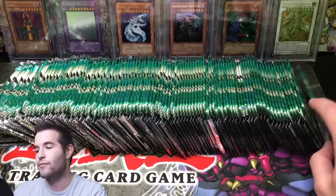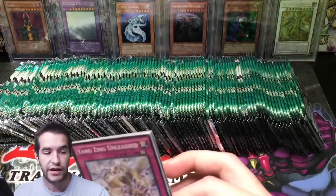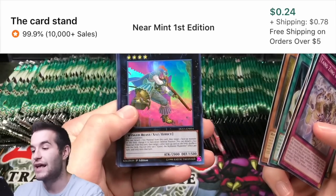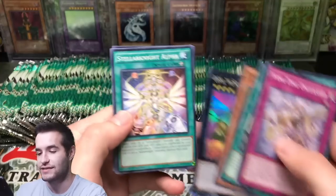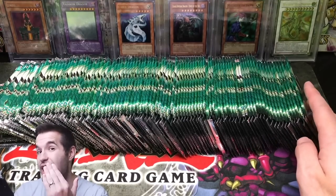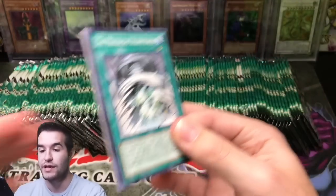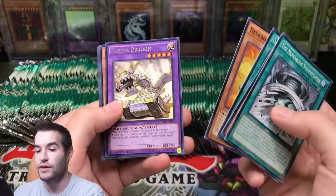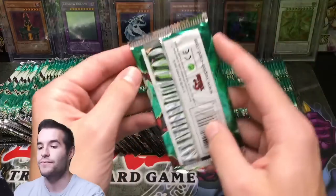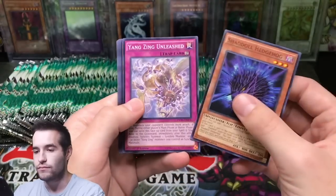Alright, Duelist Alliance — let's get into 100 packs. By the way, I mentioned in the mail video — make sure you check it out because we got crazy stuff. I got hit in the face playing basketball and busted my lip. Castle of the Skyblaster Musketeer — this has an ultimate rare printing in Astral Pack 7. My lip is destroyed, so if I look a little rough or my voice sounds weird, that's exactly why. The show must go on.